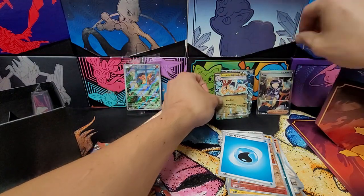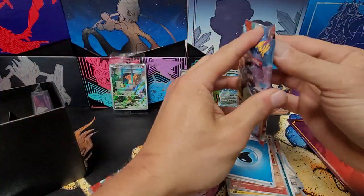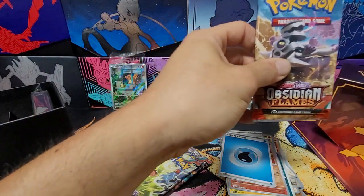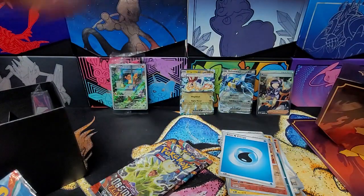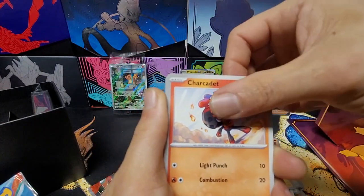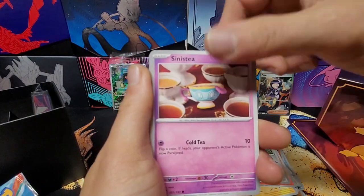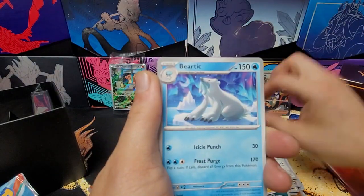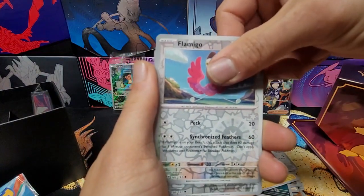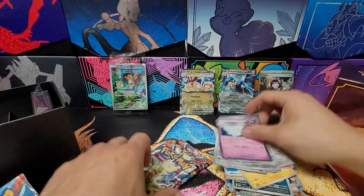Doing pretty good so far — you guys can see them a little bit. Alright, into another Reverend pack. We got a Toxel, Charcadet, Poignard, Sinistea, Bronzong, Beartic, Charmeleon, Flamigo, Kingambit, and our rare is Togekiss. Got two more packs left.